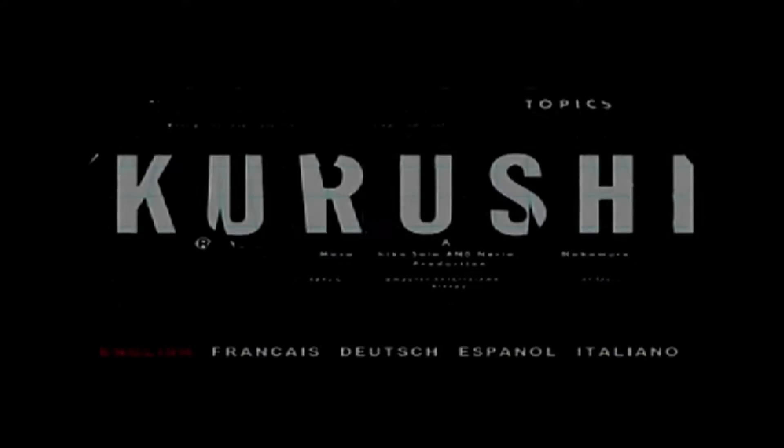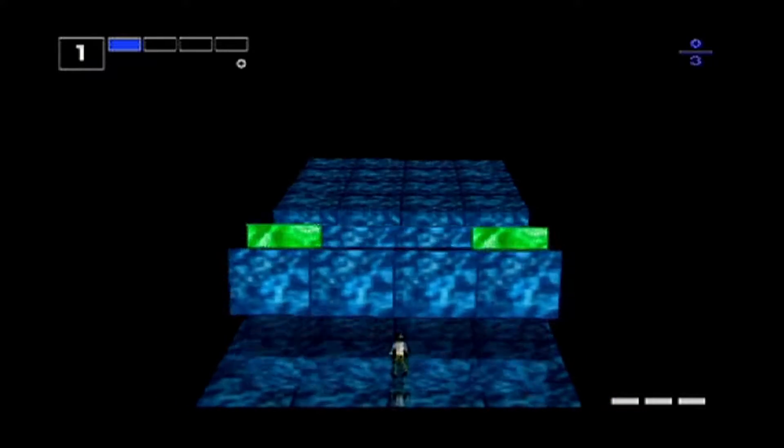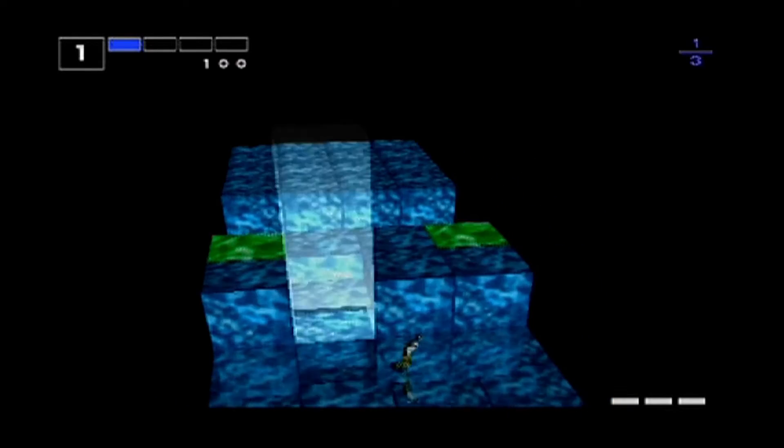Hello gamers, Retro Free Gamer here, and today's review is based on the PS1 game of Kurushi. I'm not going to lie to you, I'm not 100% sure how you pronounce it, but it's on this game. Back in 1997, a PlayStation 1 game was released called Intelligent Cube, which was based in America. However, in Europe the game was called Kurushi.